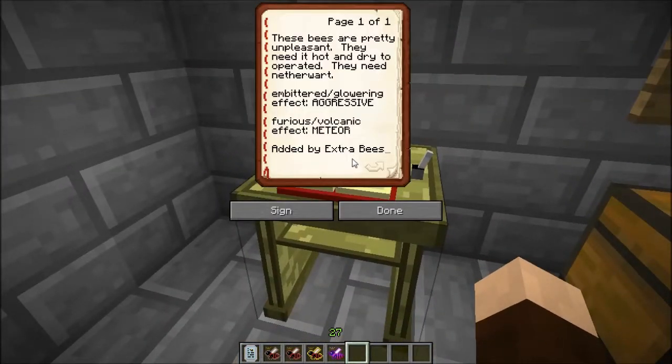The bees in this line prefer the arid and hellish temperature of the nether, but they can bump down all the way to warm temperature, but they still need it arid. So they can work in the desert, but they prefer the nether. They need nether wart as their flower. You can grow it in the overworld, but it might be easier to just breed these guys away from everything else you're doing.